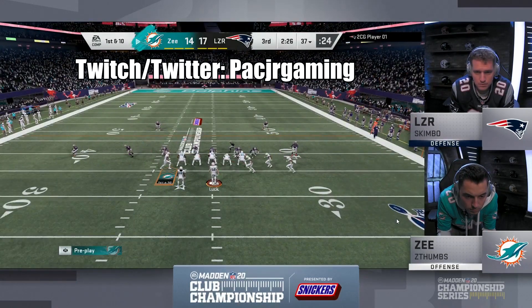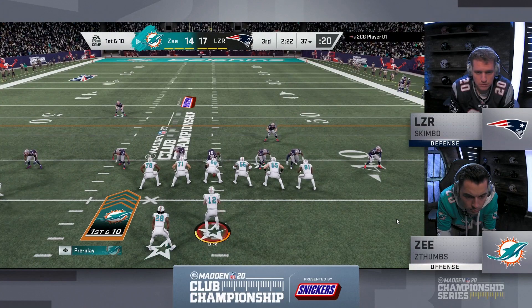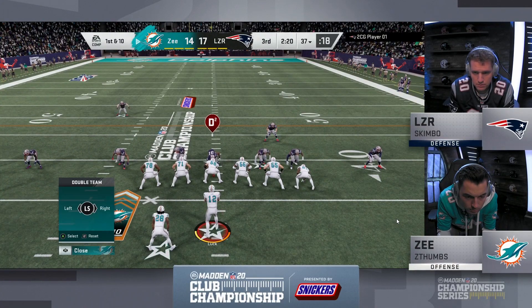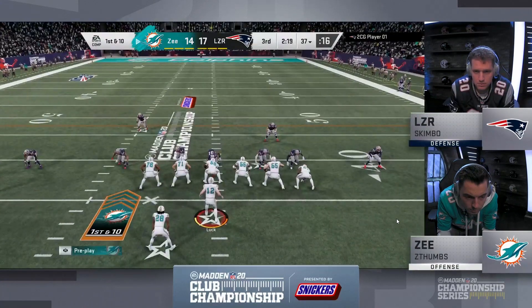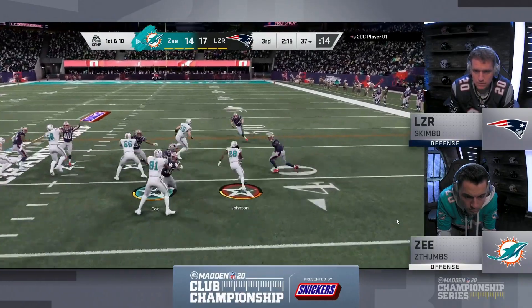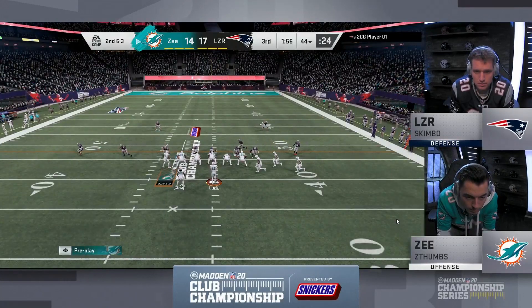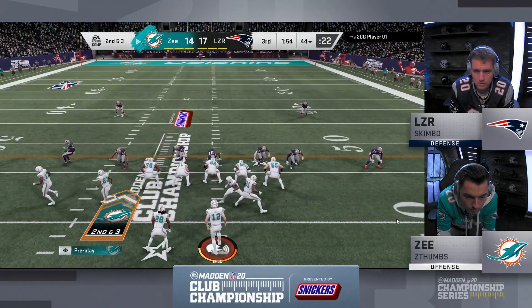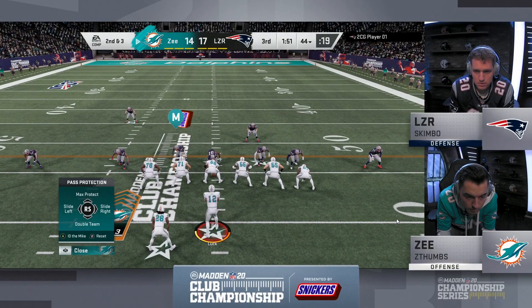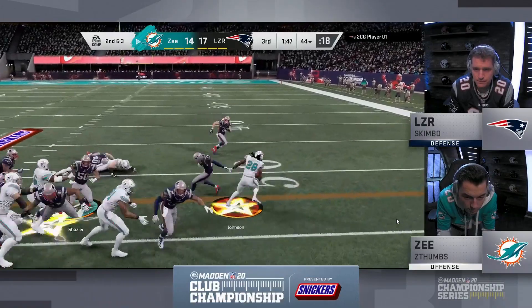Found something with this shotgun run here that Skimbo hasn't really been able to slow down. It looked like he kind of went away from it that first possession in the third quarter. I'd like to see him go back to it. Thumbs has been 31st in this major so far in points per possession. What can he come up with here in the NFL's Offensive Player of the Year for Tennessee? Now trying to get things done for Z Thumbs.